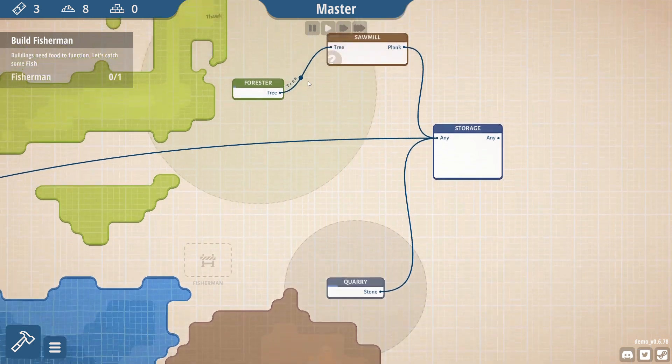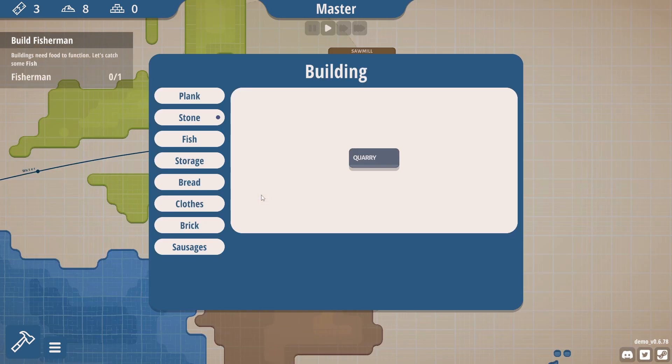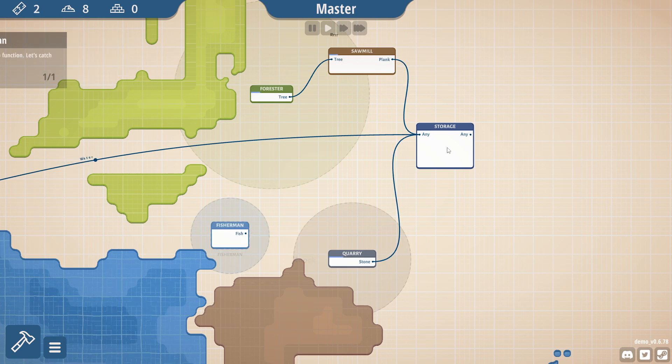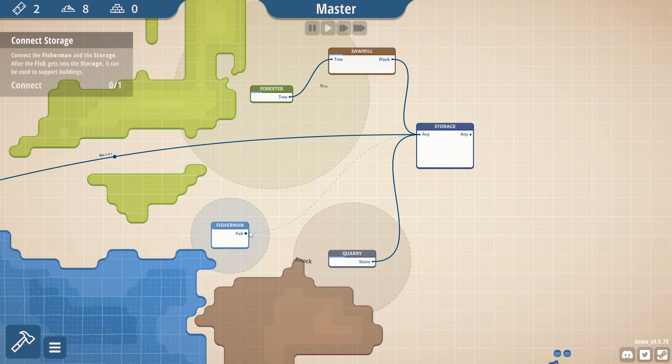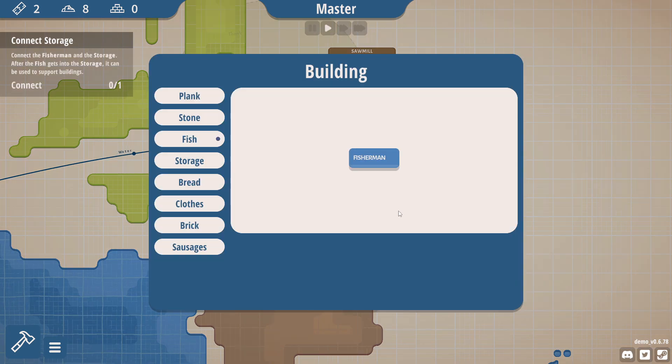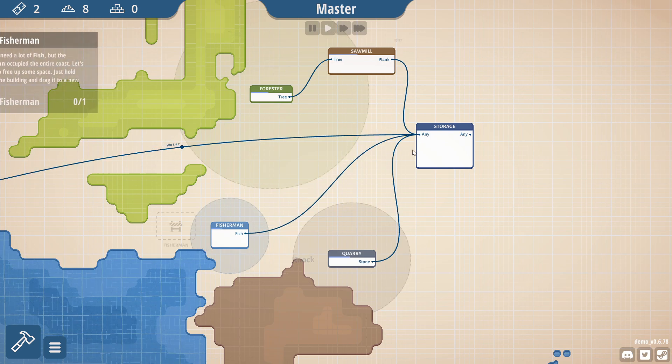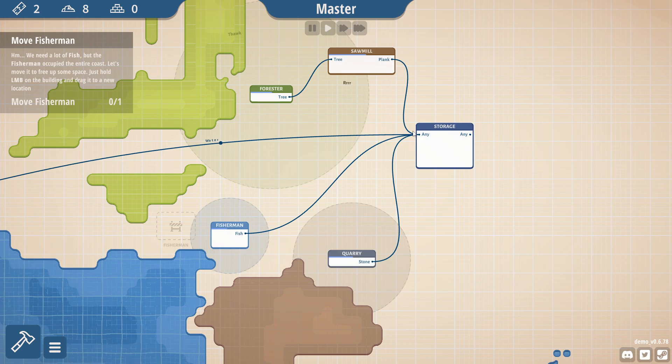Now we have stone going in. So now I need fishermen. Certain things require certain resources to level up and grow. It will tell you as time goes by what you need to get to new things. There will be a maintenance fee — if that fee isn't met, you don't get a certain level of something, which means you can't build certain things or they don't allow a certain amount of working.